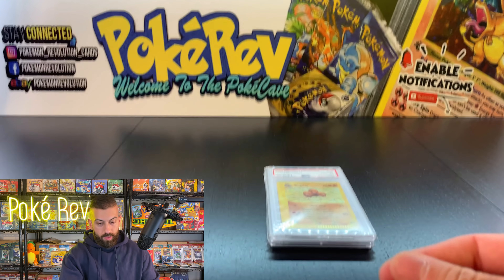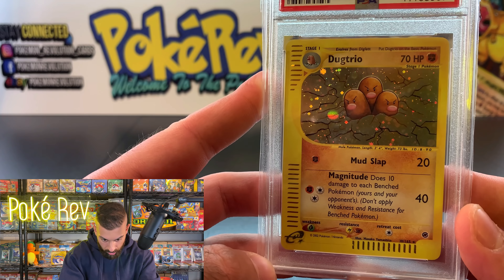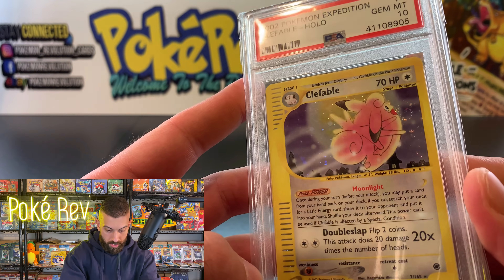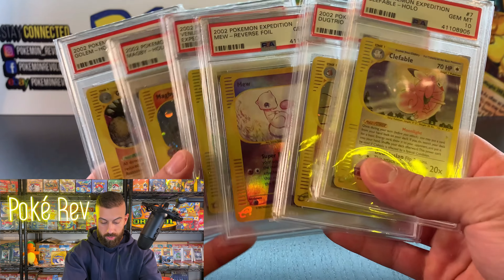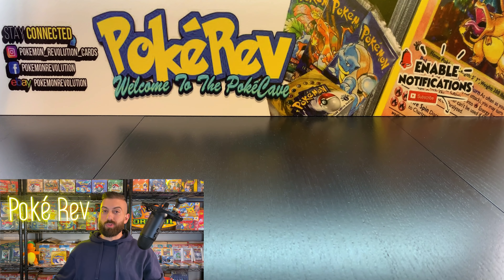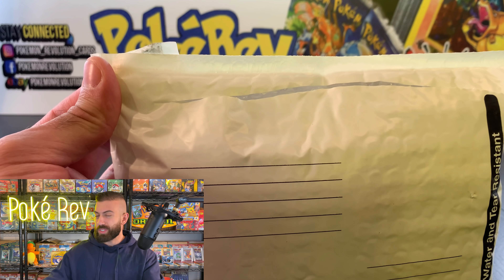We got the Mew — this is the reverse, I thought it was the holo. Either way, the Mew is really good. I know the holo version of this card is worth a decent chunk of money. Really nice artwork there, from the year 2002. Check out the back — another one that looks really, really clean. Then we got the Dugtrio. I know this one has a low population of PSA 10s — these are definitely really hard to find. So we got the Dugtrio breaking out of the ground, kind of cracking. Looks really good. And then let's finish it off with a Clefable — this one's also a holo, really nice artwork. All these from Expedition, they're all holo except for that Mew. A nice little pickup there for TCG Revival.